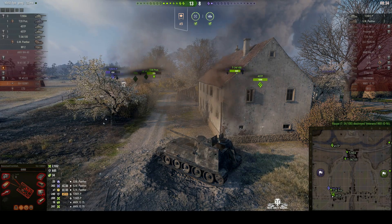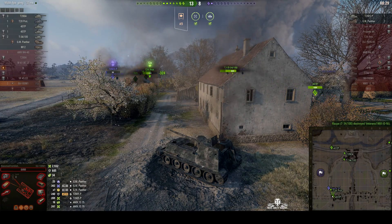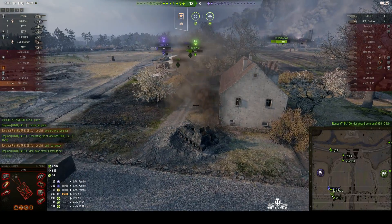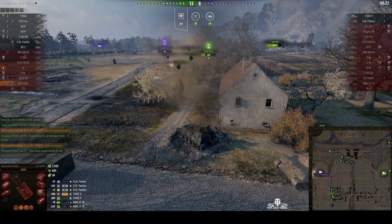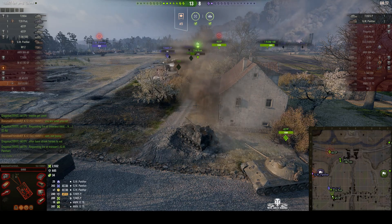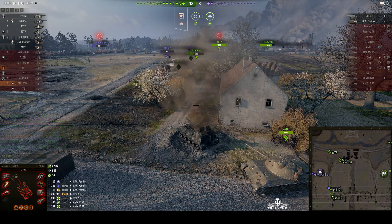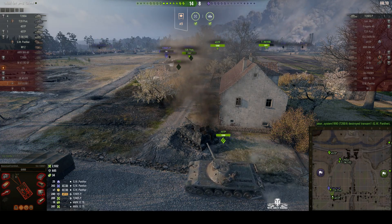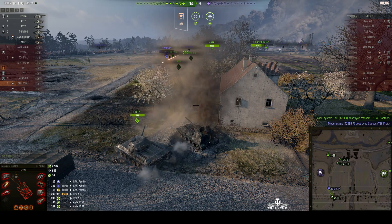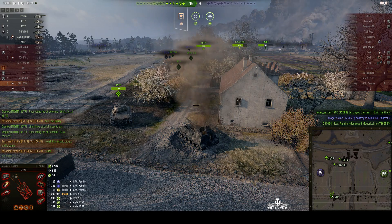The last enemy Onee has gone down. Only two enemies remain — the Patriot and the GW Panther arty. The Patriot is one-shotted, and there goes the GW Panther. He was finally taken out by the GW Panther on our team — so it's a win.